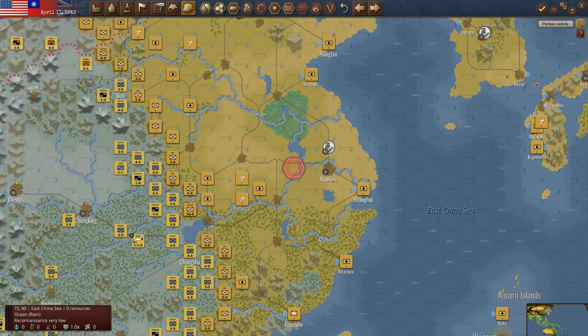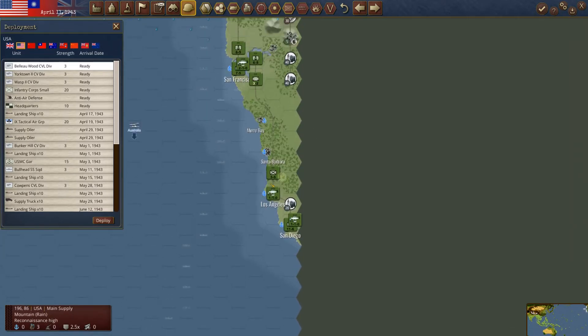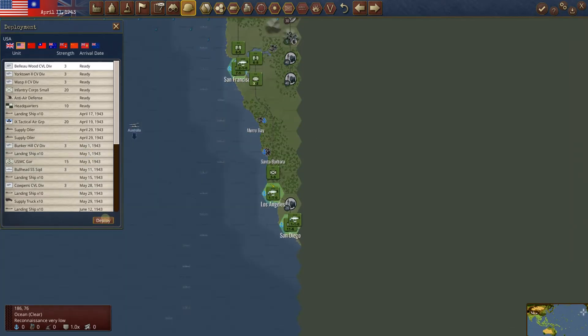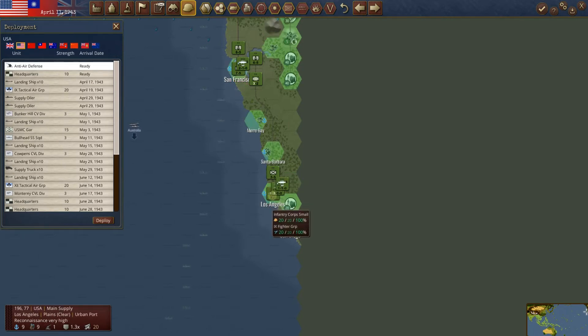Let's go to our warnings: UK has low manpower, partisans are doing their bit. What do we have to deploy? UK, nothing until this comment unit. US — oh my god, that's sexy. We have a light carrier and two full carriers: the Yorktown 2 and the Wasp 2, and a small infantry corps. Good lord, that's beautiful. We've got to be getting close to carrier parity with them.